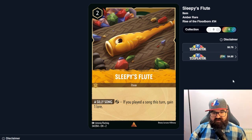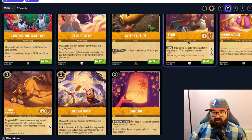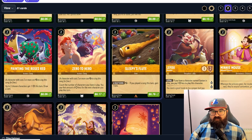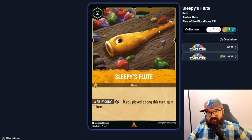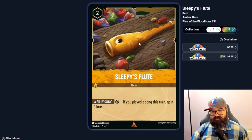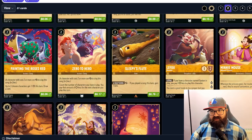Sleepy's Flute — if you played a song this turn, gain one lore. That seems good in a song deck. With four copies on the board you could potentially generate four lore per turn, which is like an Abraham Lincoln speech worth of value. Getting all four down without losing the game is a high roll, but in a song deck this seems worth running quite often.